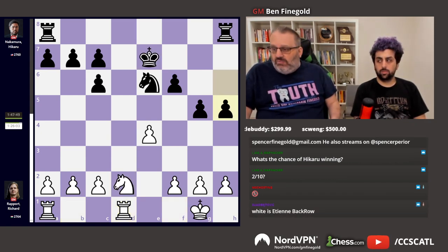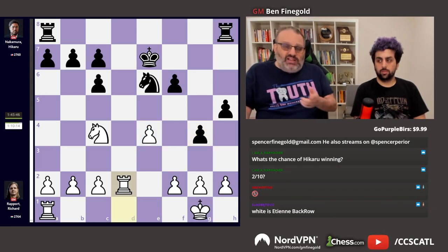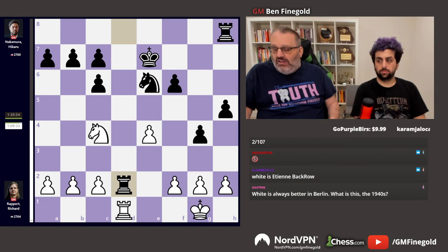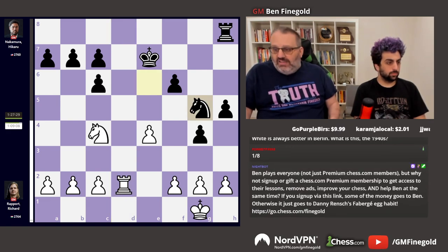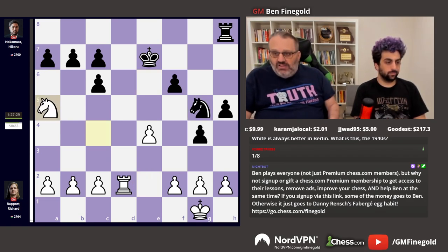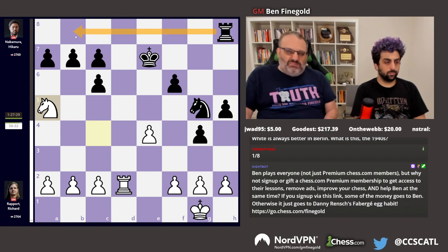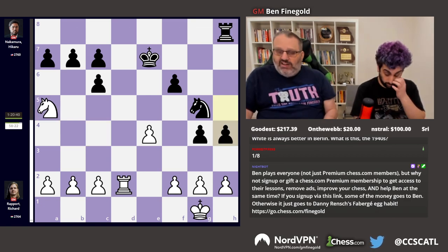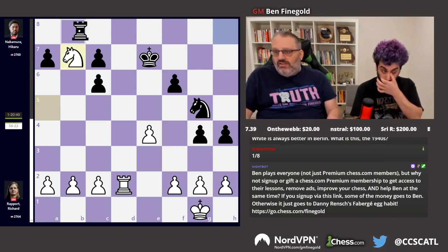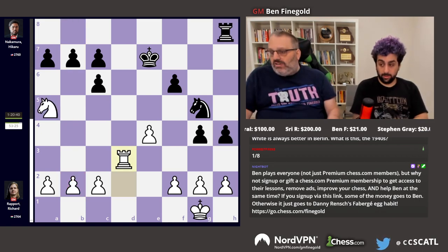Nakamura decided to gain space on the kingside with h5. I thought he was going to play h4 and knight f4, but he decided to play g4 to play knight g5 and put pressure on the e-pawn — an interesting way of playing. Rook d2, doubling up on the d-file. They traded rooks on the d-file. Knight to g5, attacking the e-pawn. White just played knight a5 and said, ha-ha, I'm attacking your pawn. And if you move your pawn, I'll take this pawn with check. Black just ignored that and played h4, because if you play knight takes b7, I have rook b8 — my rook is super aggressive.